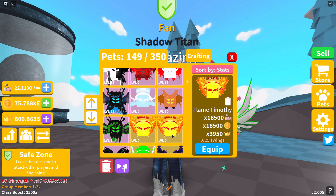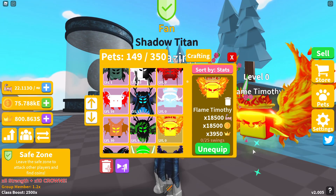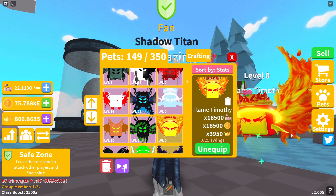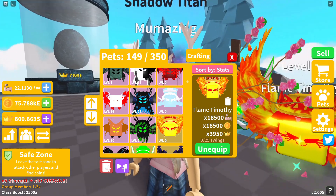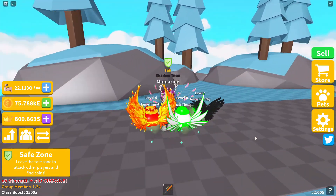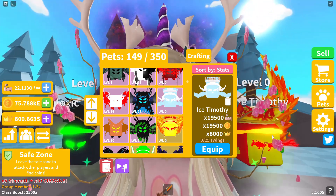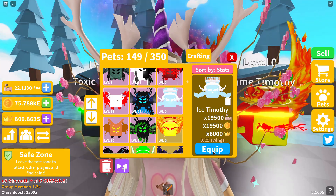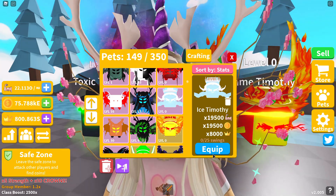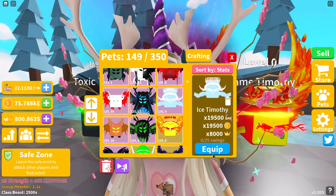Also a single moon pet on the latest island is Flame Timothy — 18,500 in strength, same in coins, and 3,950 in crowns. This one has a flaming bowler hat as well as probably some of the best wings in the game. Flame Timothy can be found on the latest Island number 63. And for a double moon pet, Ice Timothy is 19,500 in strength, same in coins, and 8,000 in crowns. Ice Timothy is on Island number 59.